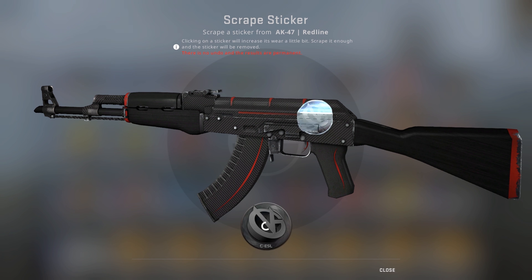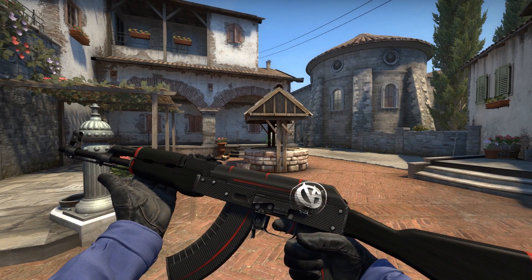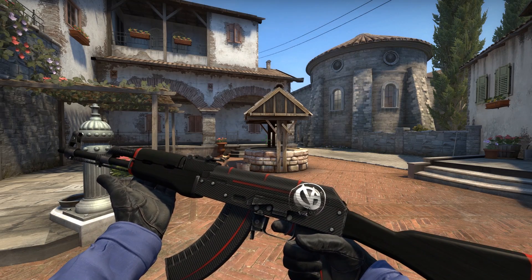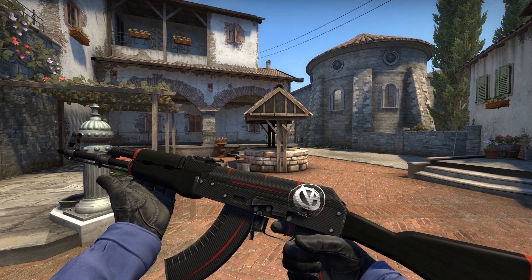You'll notice this with our next sticker, which belongs to the Dane Slayers VG Gaming. It's definitely one of the better stickers released in my view. Give it six scrapes and you'll get this, which I think looks pretty nice in-game, although it's largely just because the logo matches with the outline, so it's actually harmonious rather than jarring.